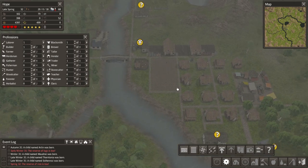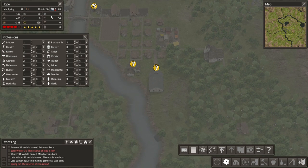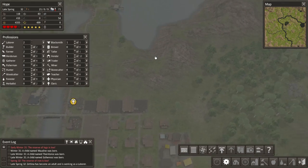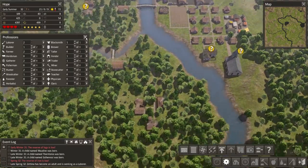I just need to be careful because I'm running low on wood, stone, and iron. Luckily I've got plenty of tools and it's a simple job of just sending some labourers out to collect some iron. However, the wood is going down and that isn't good.